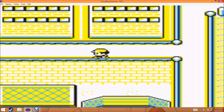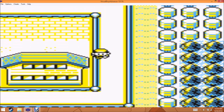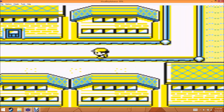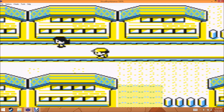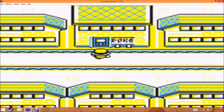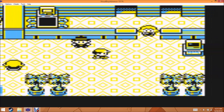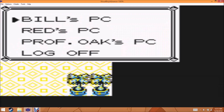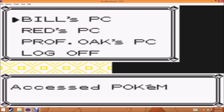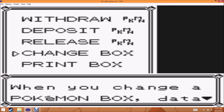I suggest switching your PC box to an empty one. Because how this glitch works is that Q forces half of a Pokémon's data to move upwards in the party list. So if you pull it out in the middle of a box, half your Pokémon are going to be messed up and turn into Qs. I have made mistakes with Q before — it's not a big deal, just reset your game. But you're just not going to want that.